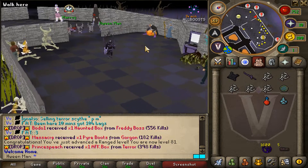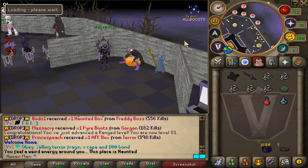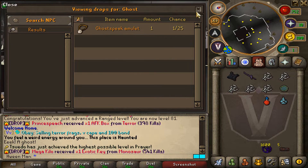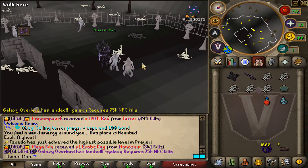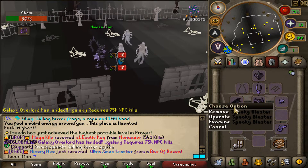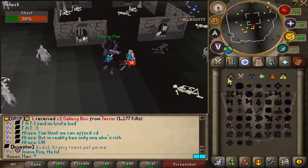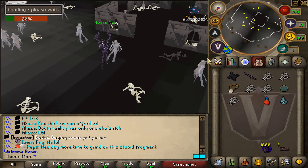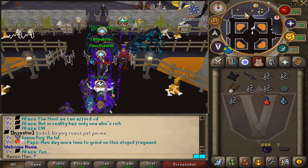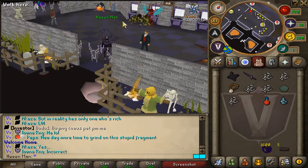Let's talk to the Headless Pumpkin again — kill ghosts and retrieve a ghost speak amulet. The ghost speak amulet is one in 25, so let's try to get it. Keep in mind you will have to use the spooky blaster throughout the quest. We actually managed to get a ghost speak amulet, and we will now head back to the Headless Pumpkin to see our next task.